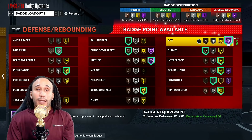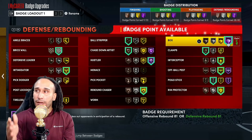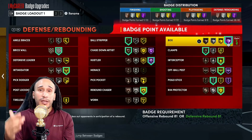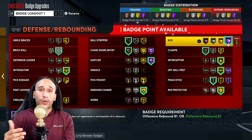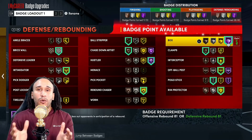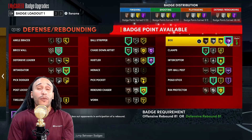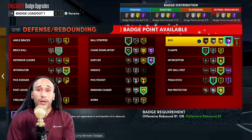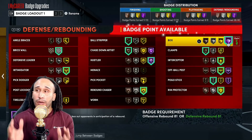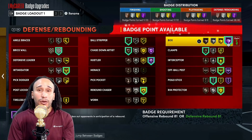Another badge I'd really like to highlight is the Box badge. I've been running this badge consistently throughout the year and noticed a huge difference from Bronze to Hall of Fame. Whether you're a smaller center or a large center — I've created centers from 6'8" to 7'3" — you'll notice a significant difference. At Hall of Fame, when you trigger the box-out animation, you feel way more control getting that rebound. At lower levels, opponents can easily swim around you. This badge counters the Worm badge and does so much more.